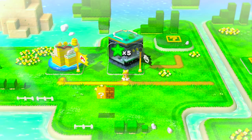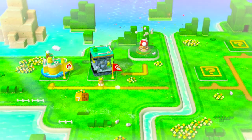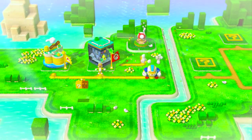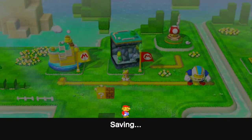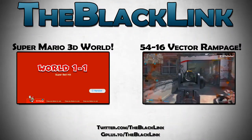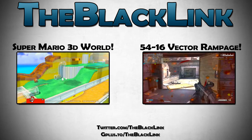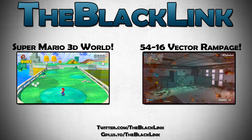Anyways, that is it for this one, guys. Stick around, because I'm going to be doing a lot more of these and getting them up in a pretty regular fashion. We unlocked a Toad House and a little mini-boss — I think I know what Episode 3 will be about. Thanks for sticking around and watching the video. Feel free to drop a like or subscribe if you'd like to see more. As always, I am the Black Link. Stay frosty and have yourself a happy new year.